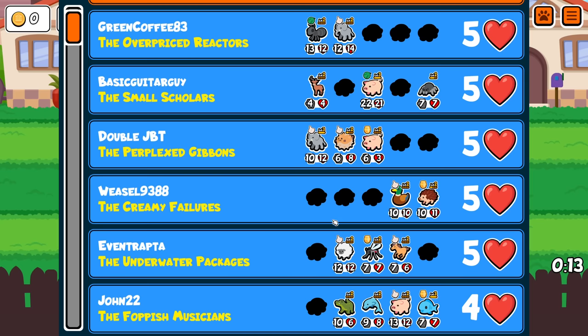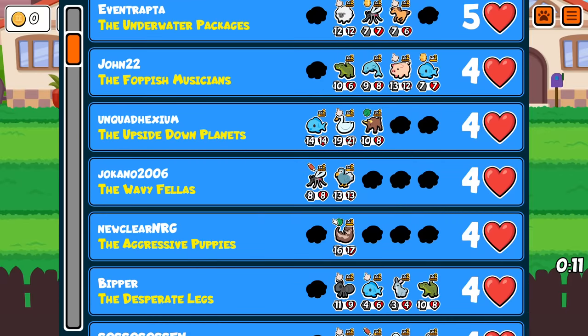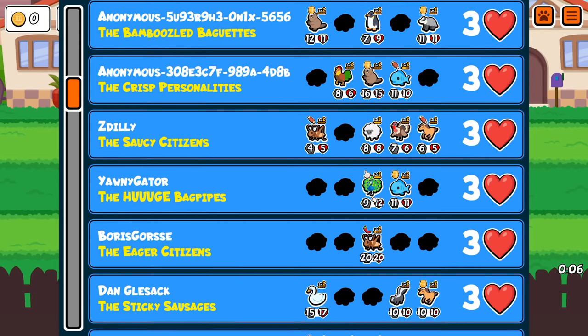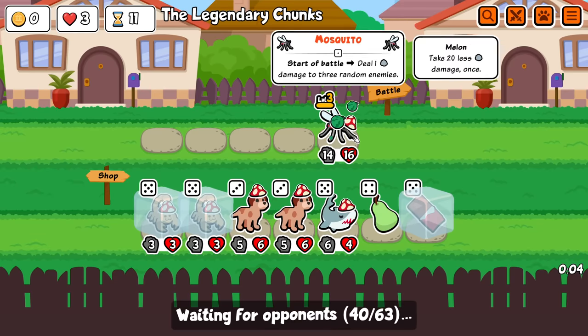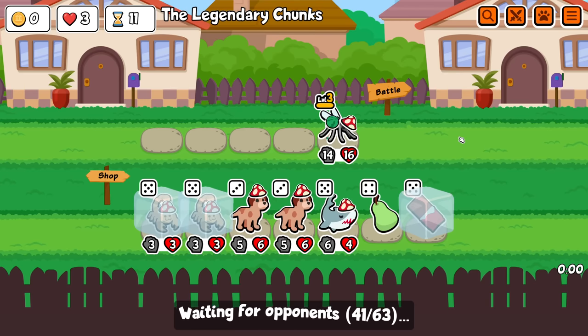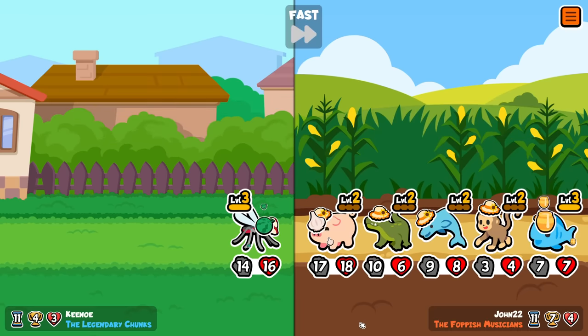Actually terrifying. They're not that big yet, but how come I still have nothing? Look, even they have a scorpion! I'm out here with my one tiny mosquito, and everyone else is running like four squads. With synergy. Chocolate makes this so much better. I'm glad I can find it back.